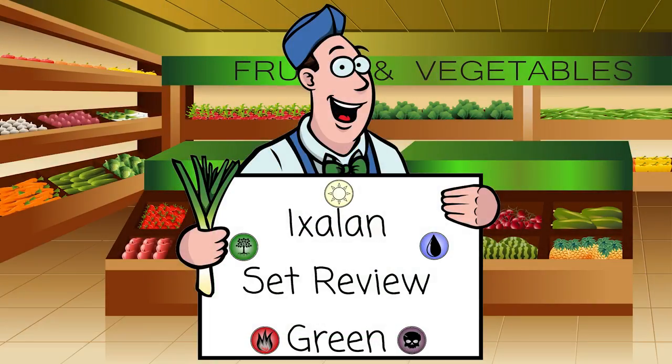So that's going to wrap it up for the green set review. We've finished all the mono colors. Tomorrow we'll do gold, artifact, and lands. Green looks good — it looks stompy, it looks kind of deep, with a bunch of Bs, B+s, B-s, and a whole lot of C+s. Green looks like it's going to be one of the cornerstones of the format. Let me know what cards you're excited about, which cards you agree or disagree with me on in the comments below. Find me on Twitter at The Mana Leak, Facebook, Twitch, and Patreon. See you all tomorrow for the last set review!